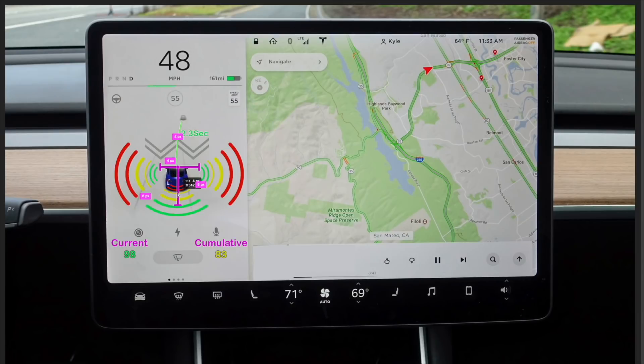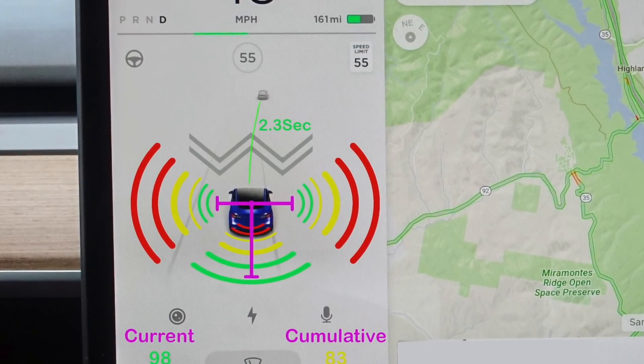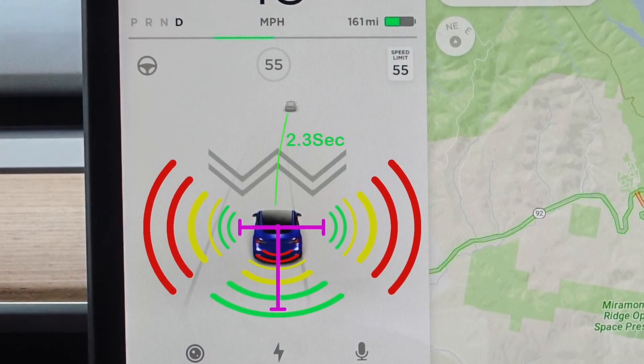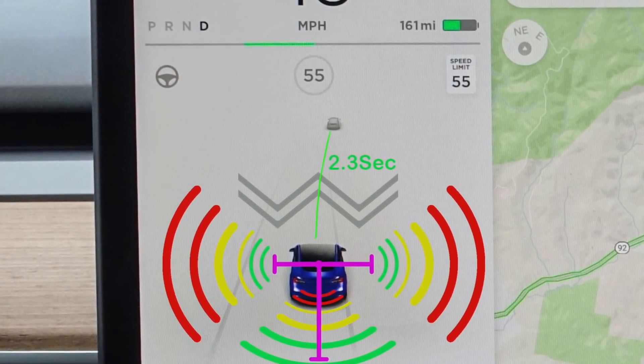Here we can see the interface in action: braking sends the T into the red; making a right-hand turn shifts it left into the red if you go too hard; a left-hand turn goes the opposite direction through green, yellow, and red. The collision warning can go from yellow to red rather rapidly. The car-in-front green line would go from green to yellow to red as the car gets closer. There's also a display showing 2.3 seconds of follow distance — it would start moving down, turning yellow around 1.6 seconds, and turning red when it got down to one second.